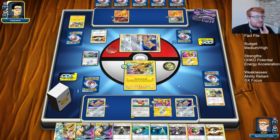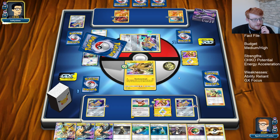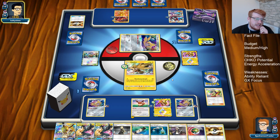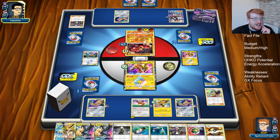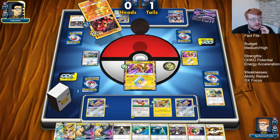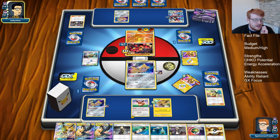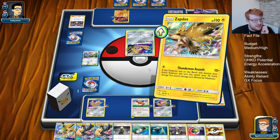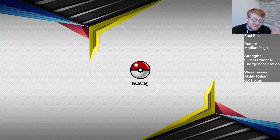They can Ultra Ball and grab themselves a Lycanroc. They need to combine this with a Let Loose to do anything. They choose not to use Bloodthirsty Eyes so they can Guzma their own Jirachi out of the way. But this gives us game with Guzma on this, or Evolve Electropower — whichever way we want to do it. Pretty routine win. We basically played like a Zapdos deck. When you play two Zapdos and a Stretcher, you can play like a Zapdos deck when you need to, and in that matchup we needed to.